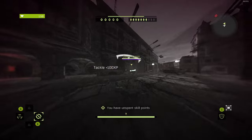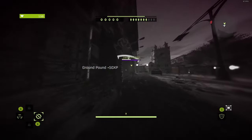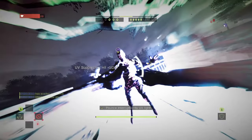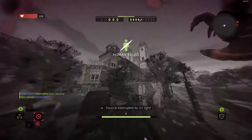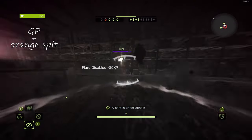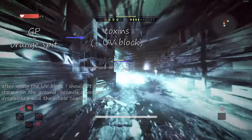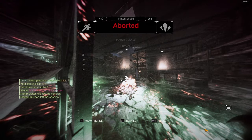Now let's talk about some general strats. The first is ground pound into pounce into another ground pound. What we use here is the short UV invulnerability after GP and the ability to charge GP inside animations. Another strat is the T-Log: it's basically GP, orange spit into toxins, optionally UV block, then ground pound and pounce. The goal is to keep a human in the toxins for as long as possible.